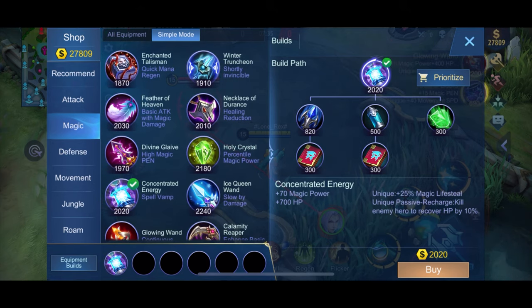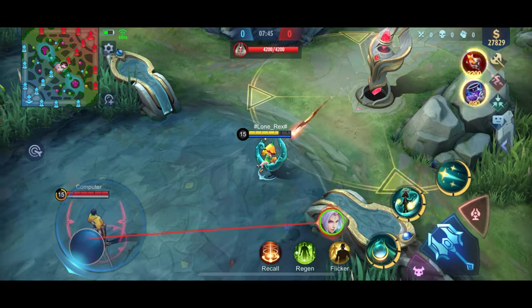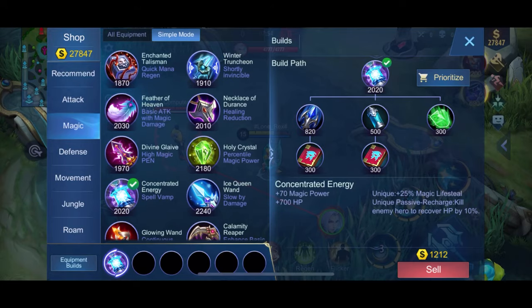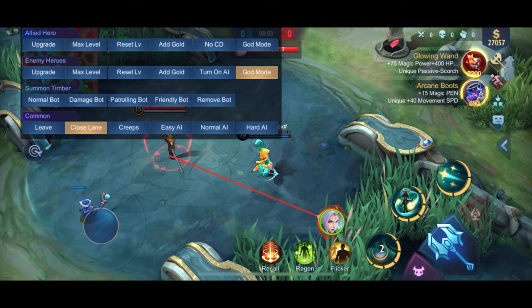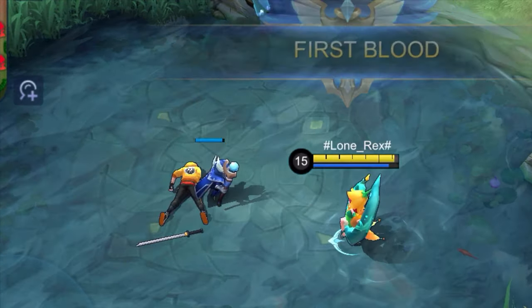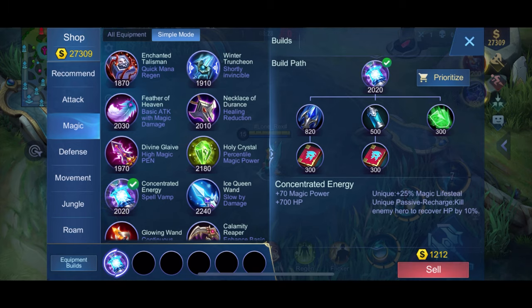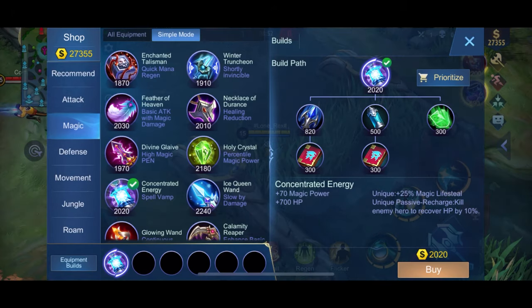Next up is the second pick items, starting with Concentrated Energy. Using this will grant you Life Steal — I gained plus 135 HP from Life Steal. Without Concentrated Energy she gains no Life Steal. There's also a unique passive called Recharge: kill an enemy hero to recover HP by 10%. Stats: 70 magic power and 700 HP.